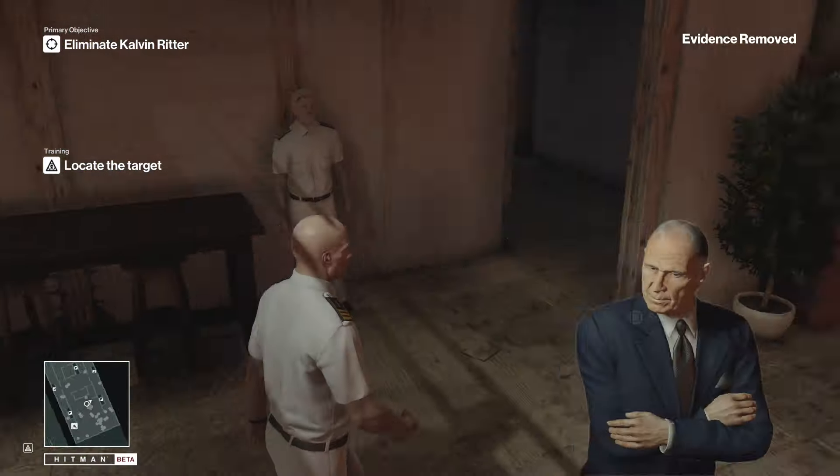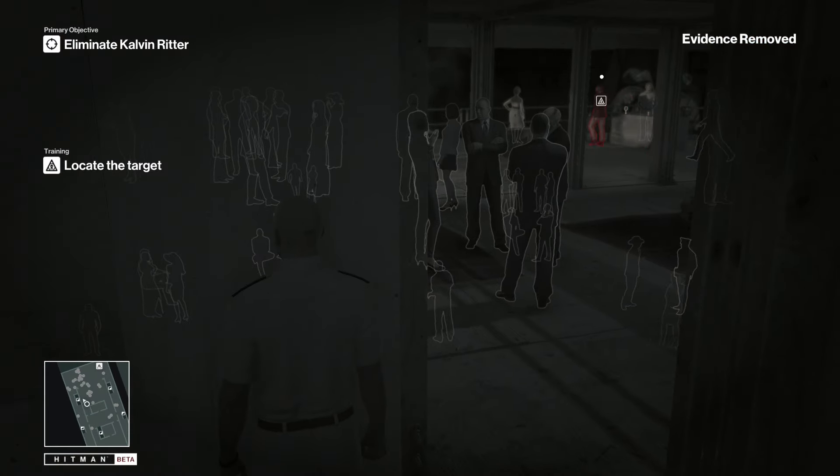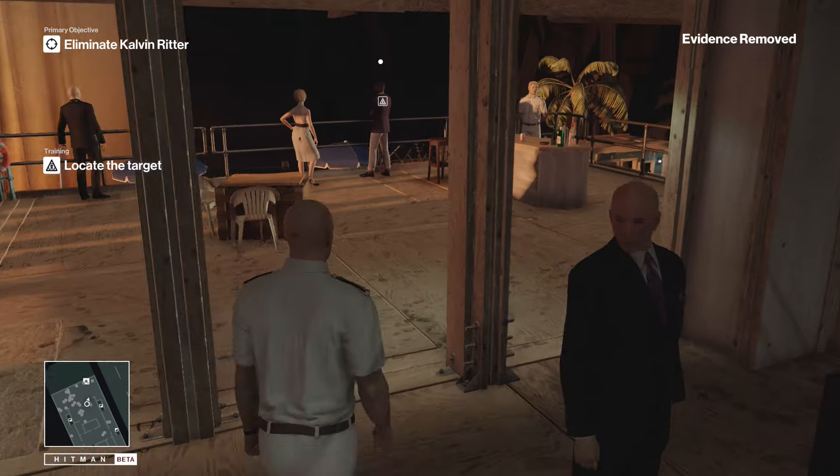As you can tell, this is a set — it's not the original location in which the hit took place. Because this is the training of Agent 47, this is the beginning, this is the prologue — this is where he gets trained for his skills and his ruthlessness as a hitman.